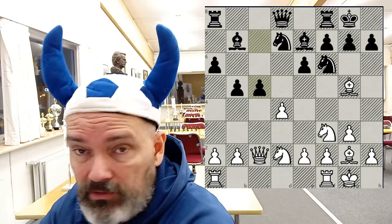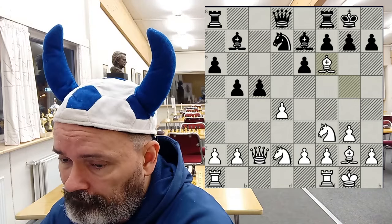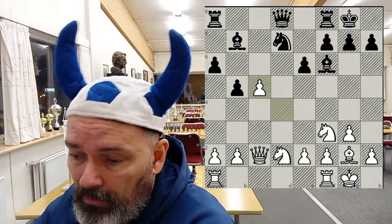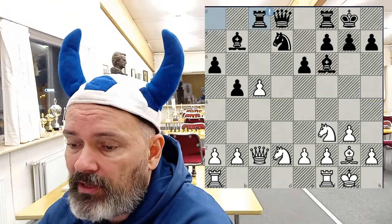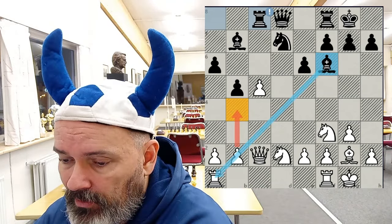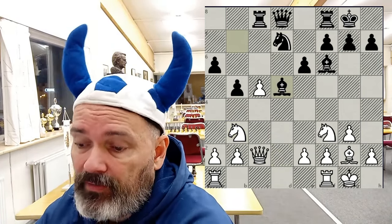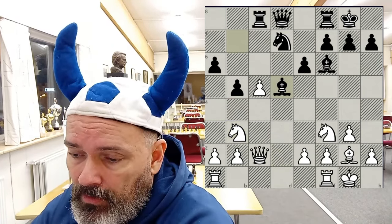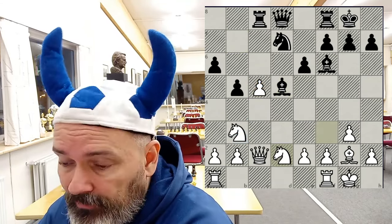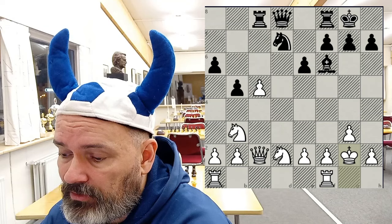c5 was played here, and it looks like the move actually works. White took on f6, bishop takes f6, pawn takes e5 — so he won the pawn — but black immediately attacks with rook to c8. White would like to protect the pawn, but the bishop is pinning it. So knight b3 to protect, but bishop d5 and then taking on c5 means black should be fine. Therefore knight f to d2, intending to take back with the knight. We have a trade of bishops, bishop takes d2, king takes d2, and bishop back to e7 attacking the pawn.